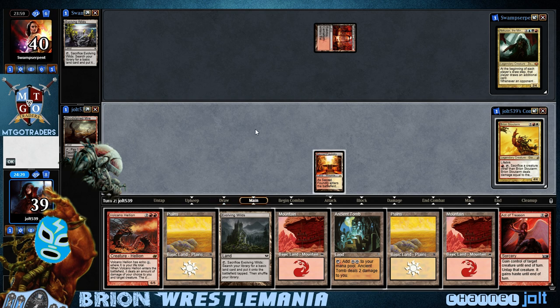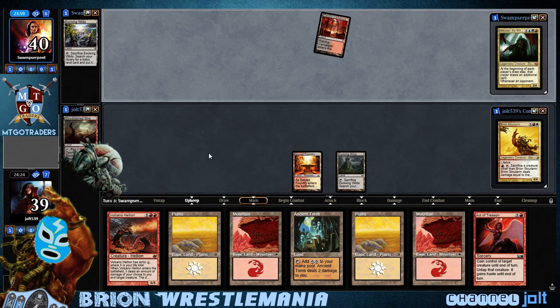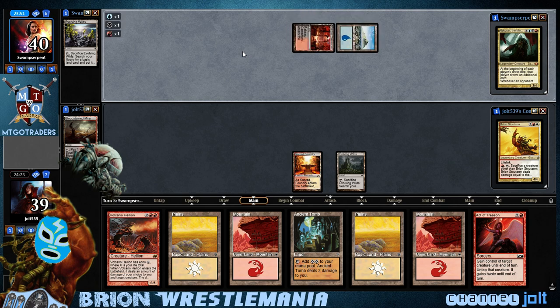Act of Treason. Okay, so let's go Evolving Wilds, get that down, and pass the turn. Once we get that Evolving Wilds cracked, we can get down the Ancient Tomb and get down a quick Brion the following turn. Then hopefully we can get that Nekusar card draw up and running. Man, I love playing Brion — Brion's a lot of fun.